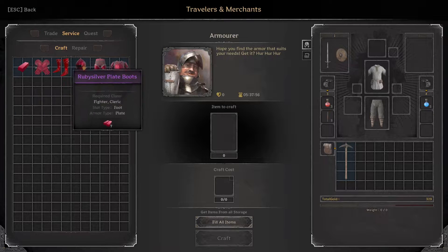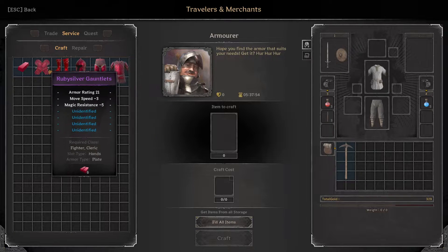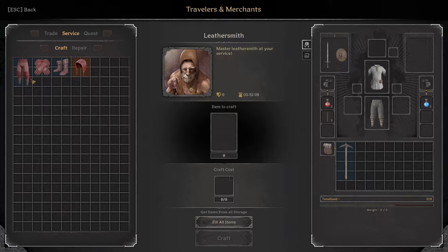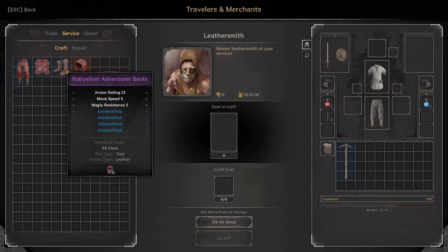So the ingots, you obviously can make into the armor — this armor right over here. And the powder, if I'm not mistaken, you can make it right over here at the leathersmith. You can make it into...